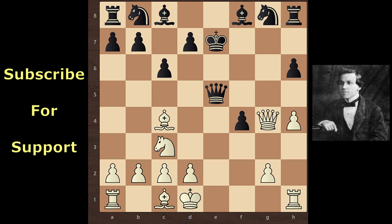Paul Murphy continues his attack with e5, sacrificing his Pawn. Queen takes e5 check, King d1. Paul Murphy sacrifices his Pawn to open the e-file. Paul Murphy wants to join his Rook into the attack. The next threat is Rook e1 to pin the Queen.